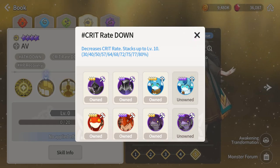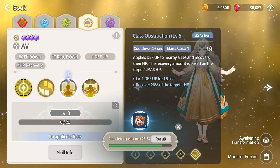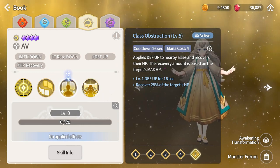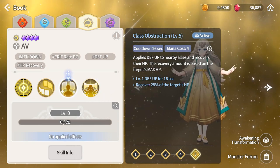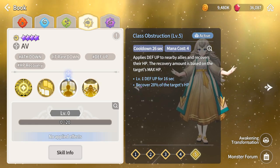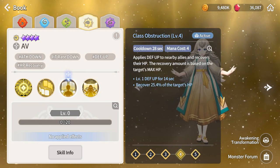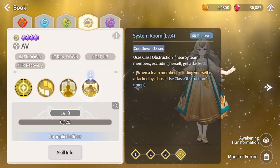But the best part is her healing skill. She puts attack and defend up on nearby allies and recovers their HP based on the target's max HP — not her own. So it's a flat 20% heal on everyone. We'll test exactly how target HP works when we see it in action.